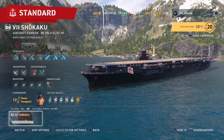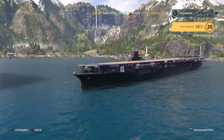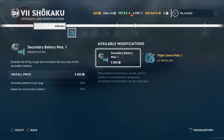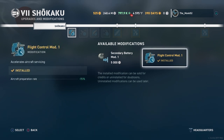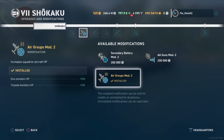Today we're going to cover the Shikaku and general carrier play. This will vary from tier to tier but generally this is how you play carriers. For mods, go for flight control because it's all about the planes. If you're playing the carrier route you're probably not going to get spotted, so secondaries are kind of irrelevant. You want to build into your planes as much as possible.